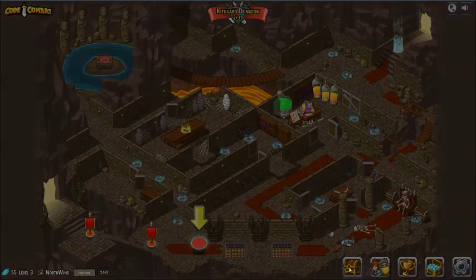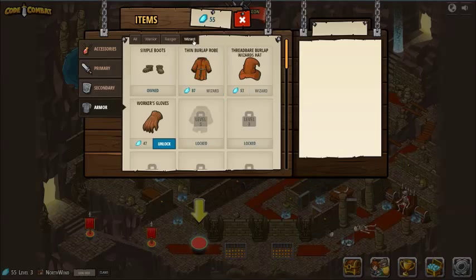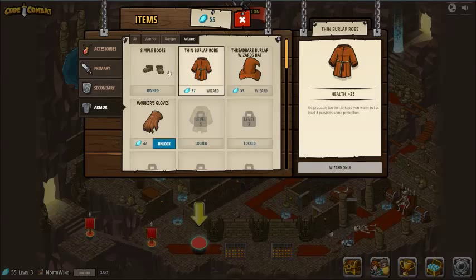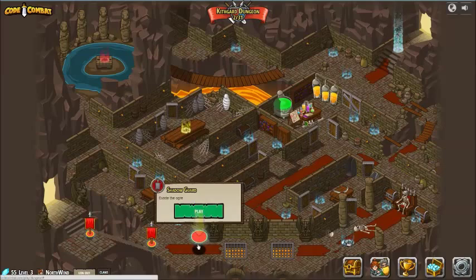Let's take another look at those items, see if we can afford anything. We have 55 now, which means that if we were playing a warrior we could get the breastplate. But I'm still fairly certain I want to play a wizard here. These items give additional health. I think the first thing we're going to do is try to get to 87 here. Probably not in this video - I'm just going to do one more.